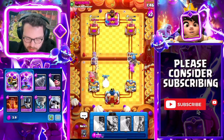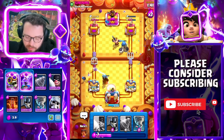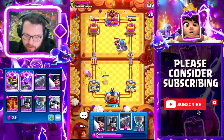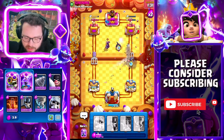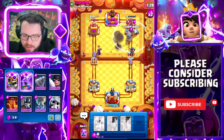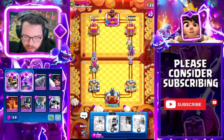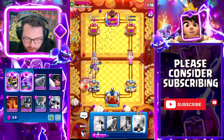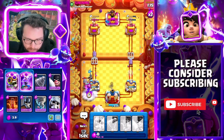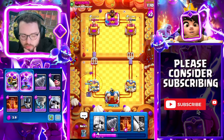Maybe activating king tower with the tesla — free king tower activation. Not free though, it cost us some damage, but we do get the king tower activated. He plays the evo knight, kind of panicked — executioner getting shots on the tower. Executioner helping us creep back into the lead. Okay, it's going to be a close match.